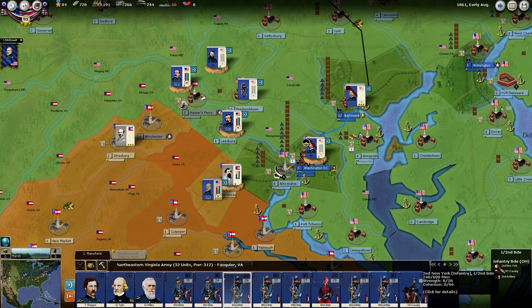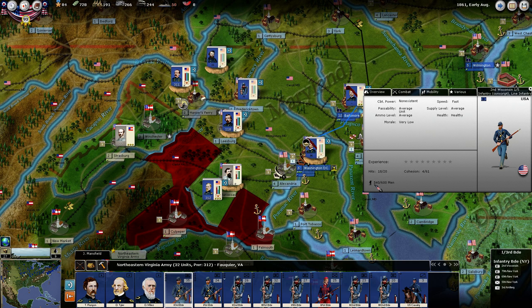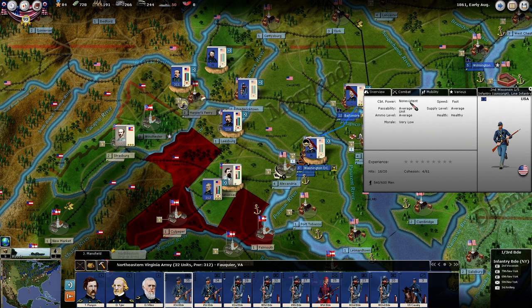Let's look at this 1st Brigade. This unit has had just 2 hits — he's lost 60 men. His combat power is non-existent and he's very low. That's what that cohesion loss is doing to you. So even though this guy did not take nearly the damage that the other unit had, he is also completely useless to us as a combat unit at the moment.